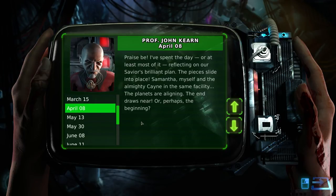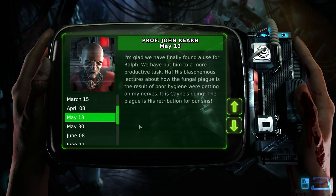'Praise be. I've spent the day reflecting on our Savior's brilliant plan. The pieces slide into place — Samantha, myself, and almighty Cain in the same facility. The planets are aligning. The end draws near, or perhaps the beginning.' May 13th: 'I am glad we finally found a use for Ralph. We have put him to a more productive task.' His blasphemous lectures about how the fungal plague is the result of poor hygiene were getting on my nerves. 'It is Cain's doing. The plague is his retribution for our sins.' How are you even on the science crew if you can't accept that poor hygiene is why a fungal plague would happen? You think it's Cain's magic retribution?